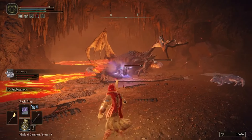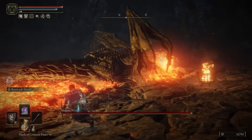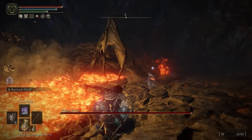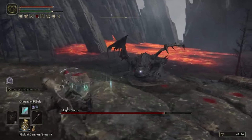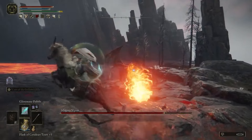In my other videos I've shown you how to get to the magma worm in Volcano Manor, and the magma worm in Gael Tunnel in Caelid, which drops the Moonveil Katana. Now I'm going to show you how to get to a different magma worm that's in the lava field to the west of Volcano Manor.